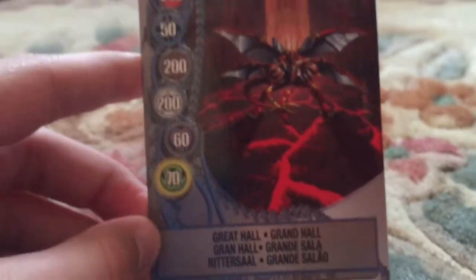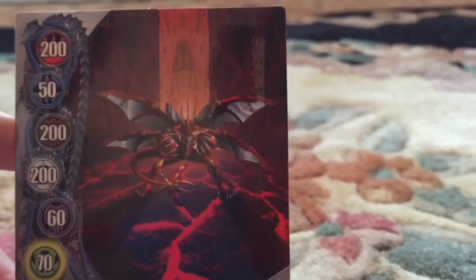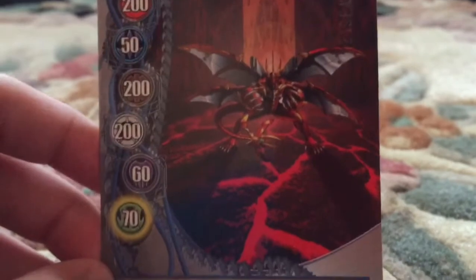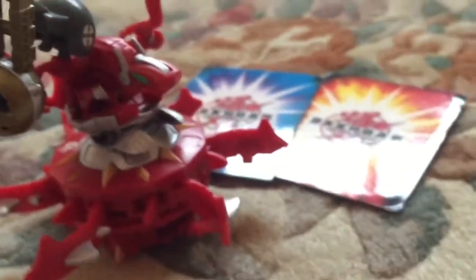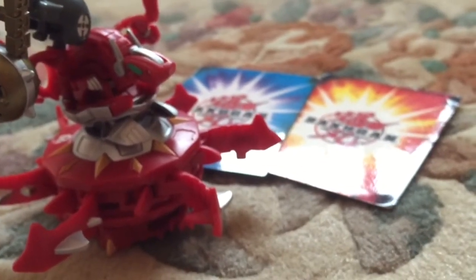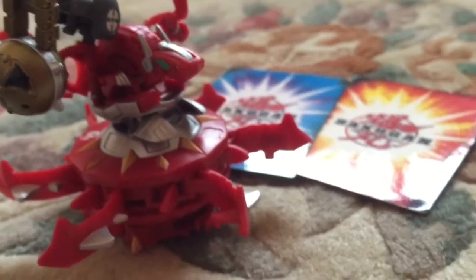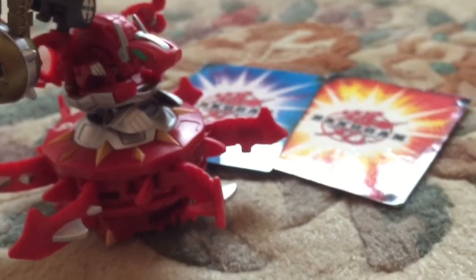The gate card is called Great Hall. Iron Dragnoid is shown on it. It gives 200 for Pirates, 50 for Aquos, 200 for Subterra and Chaos, 64 for Darkus, 74 for Ventus. It's a normal gate card with nice colors. Thank you for watching — stay tuned because next video Mira will be doing Bakugan rolls and awesome pictures. Bye, see you next time!